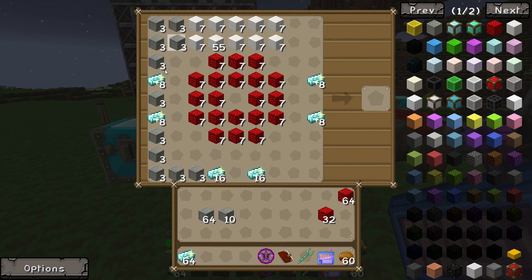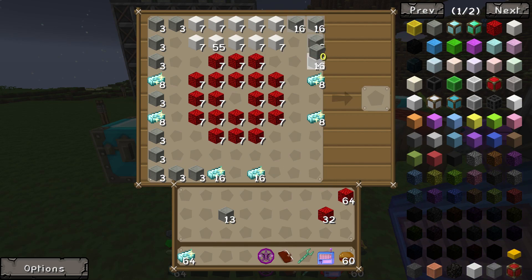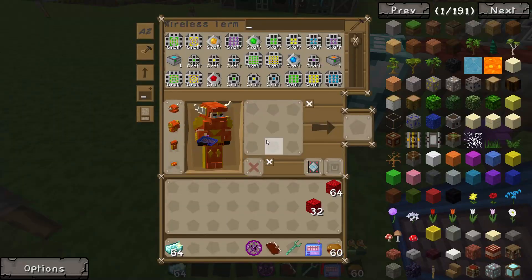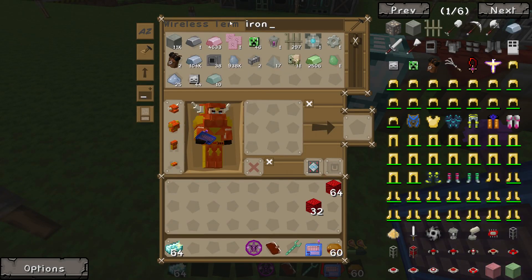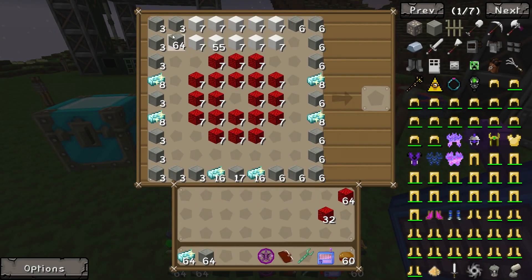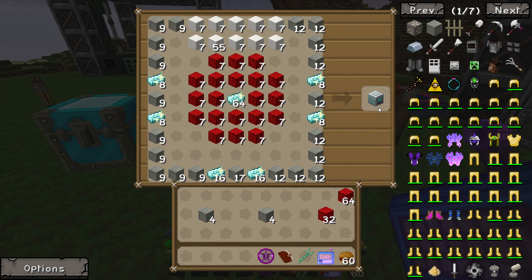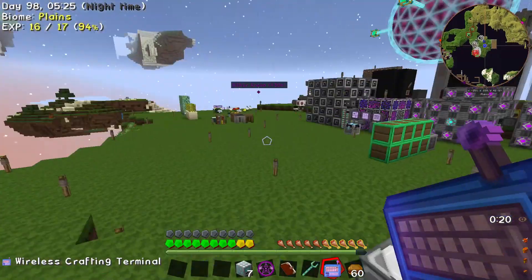I can't draw to save my life — by draw I mean blocks in a shape similar to this. Iron. Also I've done something wrong here because this is not correct. A crystal in the middle — there we go. Seven of them, perfect.